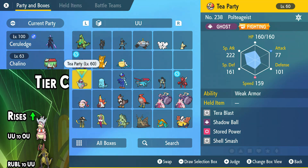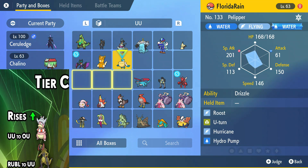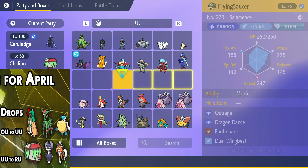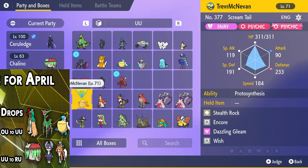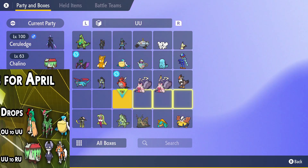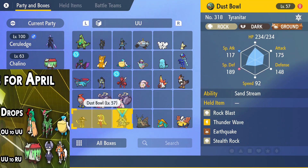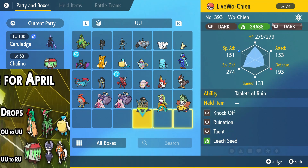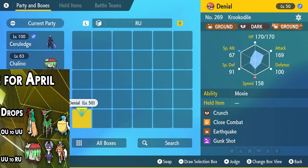And then Indeedee over here — that makes sense. It's just not doing a whole lot in this tier. But this is great because now you can use it in more tiers. It's just kind of difficult to use Psychic Terrain and everything, which is surprising because there was all this talk about Armarouge going up to OU. So I would have thought it would have stuck around.